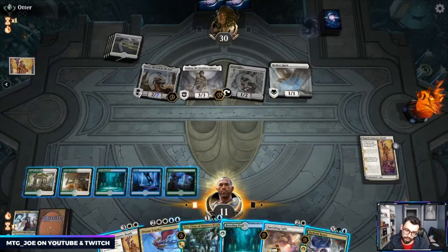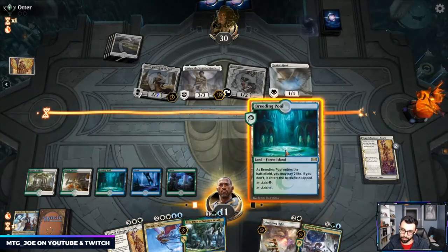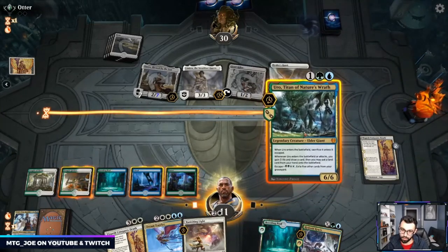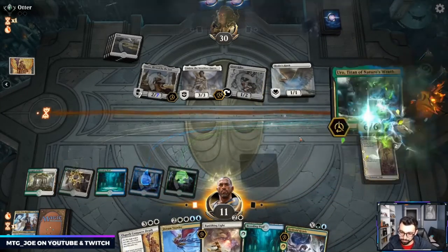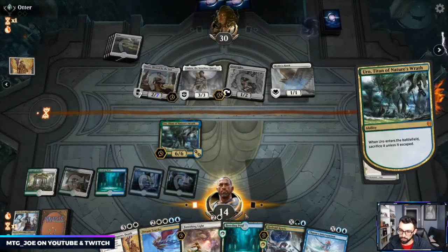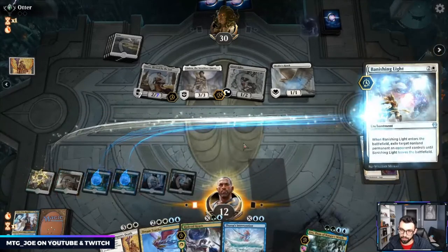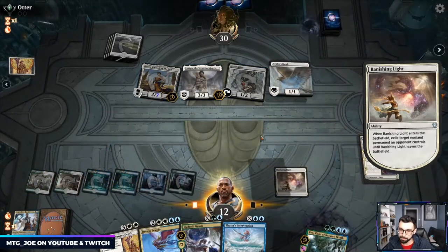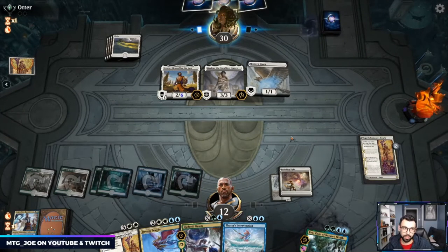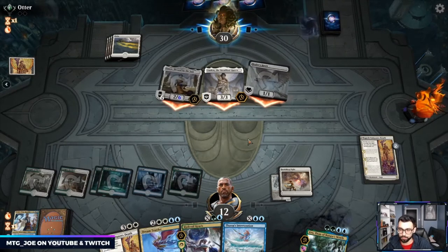I get to Teferi back the following turn. I could also Uro — gain three life, Banishing Light the Giant Killer. I think we do that. I don't care about their life gain right now. When we win we'll have board control. I just don't want our Dream Trawler to be tapped down.